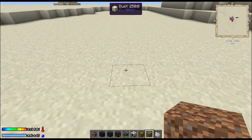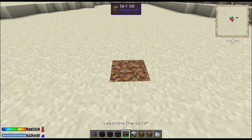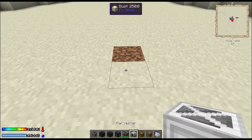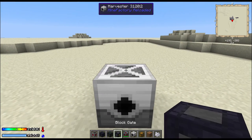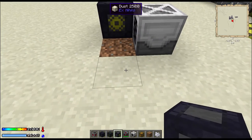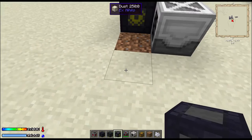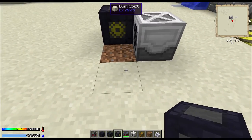Figure out where you want to place your saplings — you're gonna want a piece of dirt. Then figure out where you want to place your harvester first. Because when you place your block gate, the opposite block on the other side of the dirt needs to be an air block. Otherwise, this doesn't work.